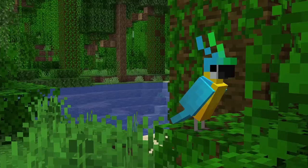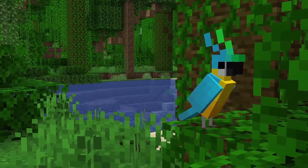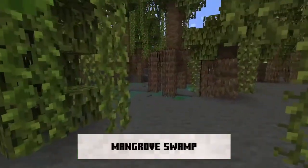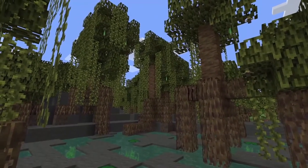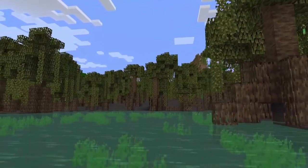Let's jump straight into it. 1.19 is the Wild Update, with changes coming to the swamp and further changes to caves announced last night during Minecraft Live. First up, the swamp — it's getting an entire overhaul. An entirely new biome called the mangrove swamp has been announced for the update. It's a variation of the traditional swamp with a new wood type, the mangrove wood.